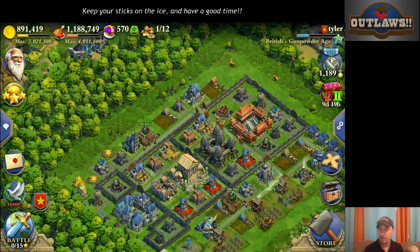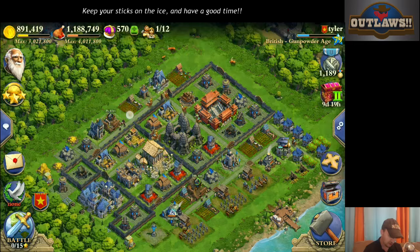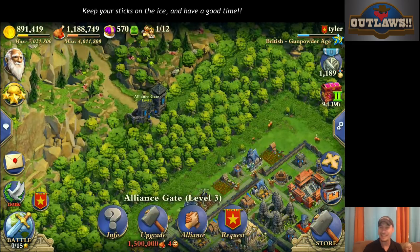Hello once again audience and welcome back to our fourth installment on how to war. By now you should know a little bit about the chat applications, what to do as far as requesting troops from your Alliance gate, what to fill, and you should have a rough idea as to what your base and what the primary focus of your war base is supposed to do.